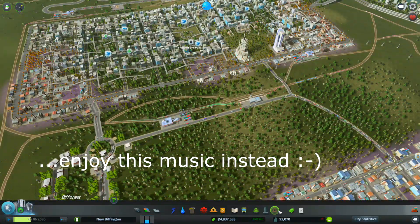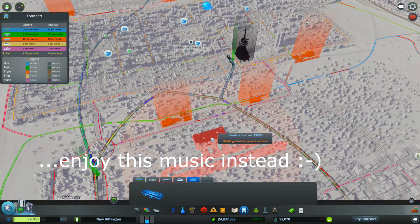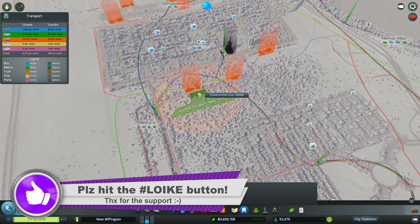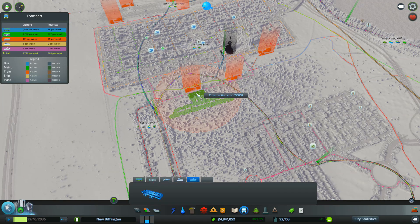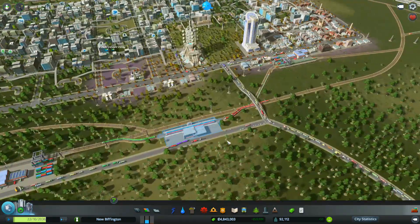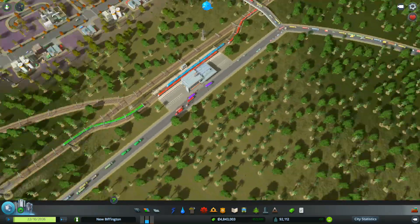Yep, we are. I've been threatening to do it for about three episodes. It's going to go here — I was thinking this would be a nice spot, just there. We can have some low-flying planes coming in. We have a train station, we have a cargo station.